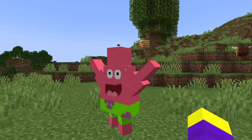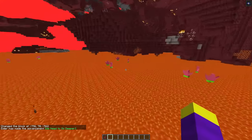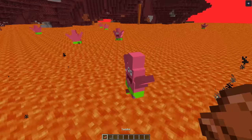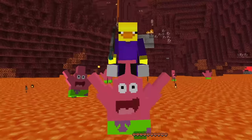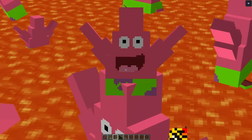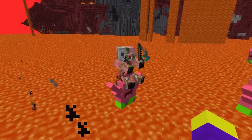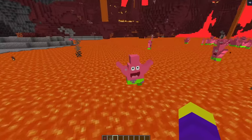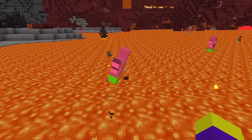That actually looks pretty good, considering it's a triangle in Minecraft. Let's find some in the nether, and here we have a bunch of Patricks standing on the lava. Once again, this is kind of weird, considering he lives underwater. Let's ride a Patrick. Yo, this looks really weird. Let's spawn an army of Patricks. Yo, it's baby Patrick, and there's also a Patrick with a pig man on top. Let's go, Patrick army. I don't think I remember this part in the show. Alright, I give Patrick a 7 out of 10. He kind of looks weird in Minecraft.